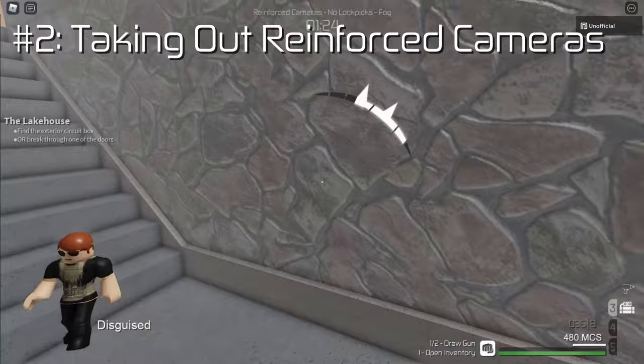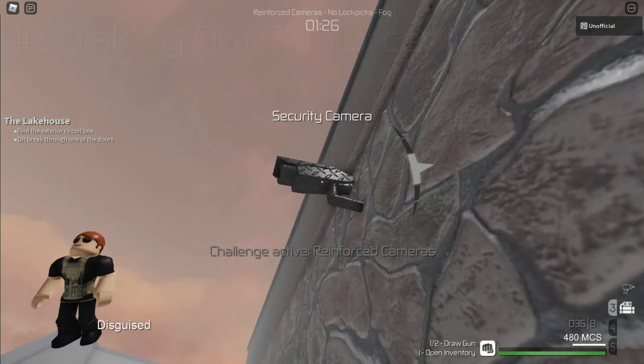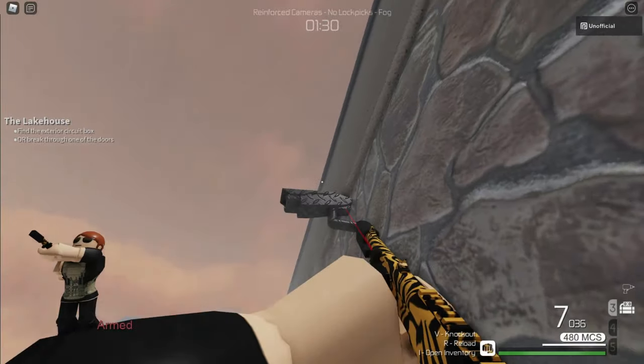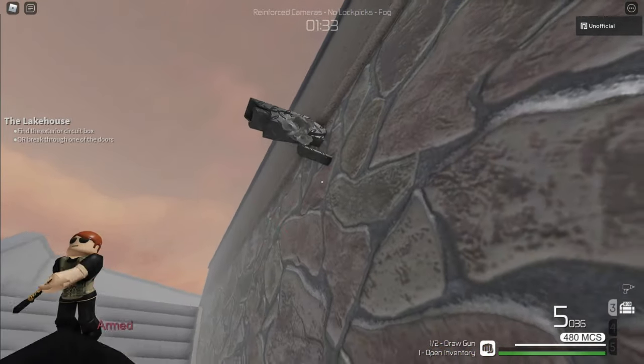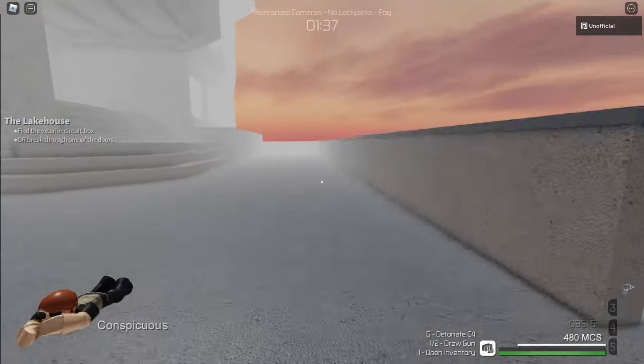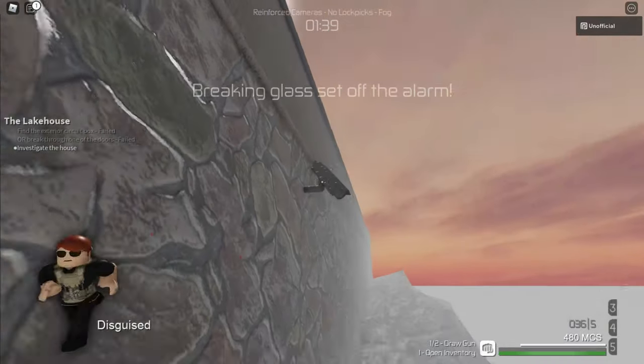Number two: taking out reinforced cameras. Reinforced cameras are invincible — at least, that's what they want you to believe. In reality, even a reinforced camera is no match for a block of C4. Too bad everyone still gets alerted.